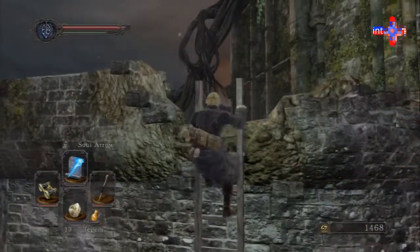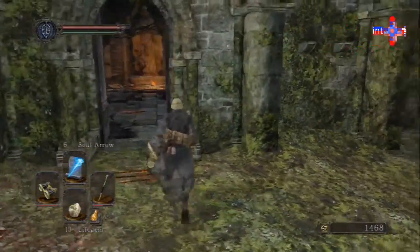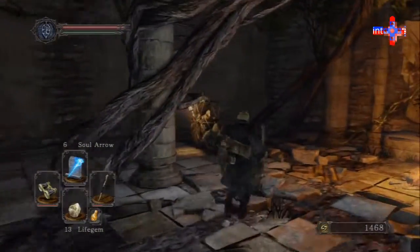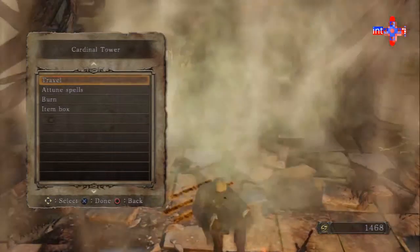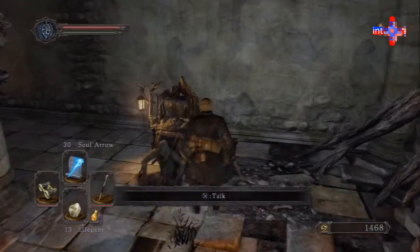I like to iteratively make progress — make some progress, do some things, then come back, go to Majula and level up or do whatever. We're going to go ahead and reset the bonfire; it's going to reset all the enemies. You'll notice I'm still dead — I'm choosing to be dead at the moment. There's not really a big disadvantage.